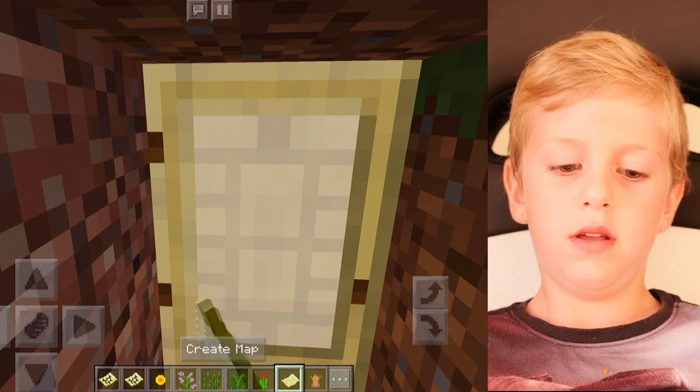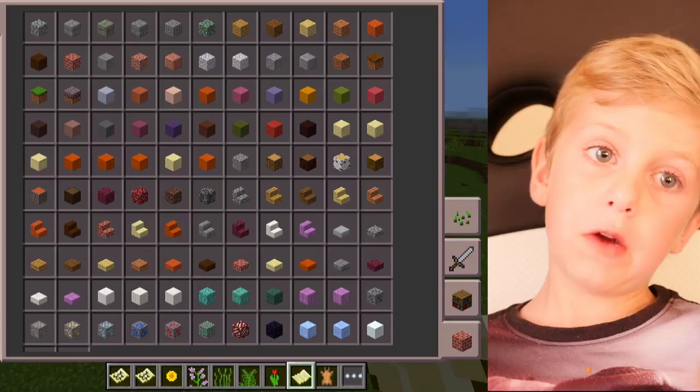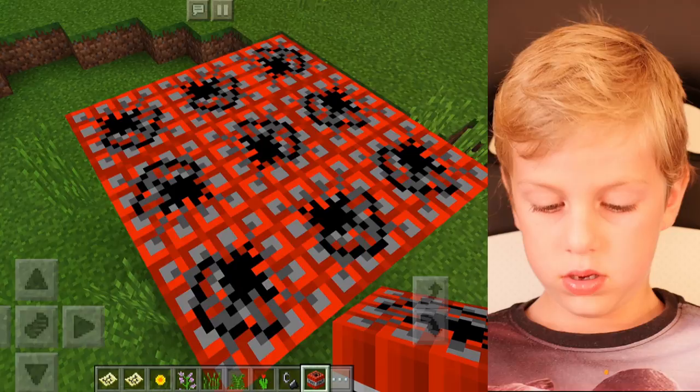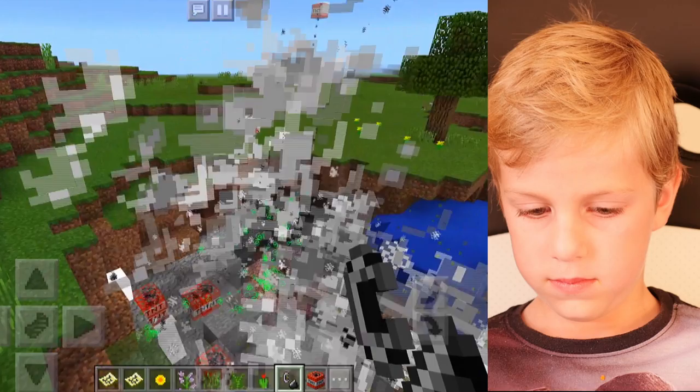There's a mod that you can get that has TNT — it's a pretty big mod. It has every type of TNT and it's like massive TNT that makes like a volcano. That's a lot of TNT. So that's what TNT does.